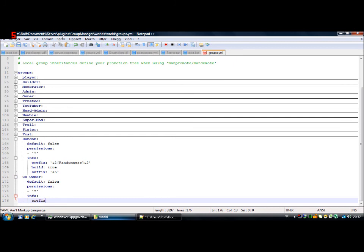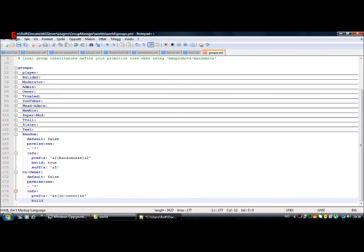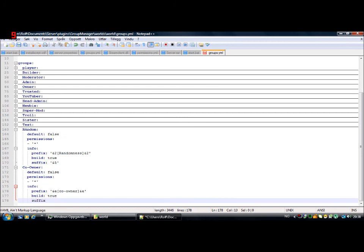You can set the info and the Prefix — that's the thing that's gonna come before the name. I think this is light blue, but we'll do it yellow. You want them to be able to build everywhere, so just set that to true. And the Suffix — you could try to make the text yellow too, but it never works for me.